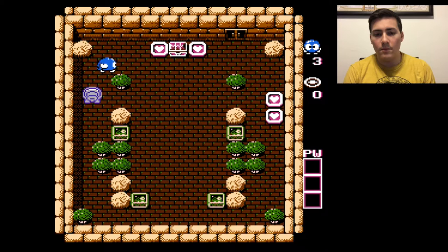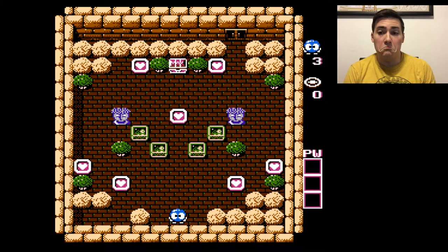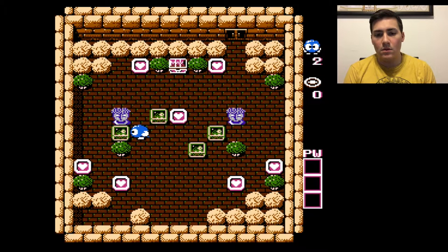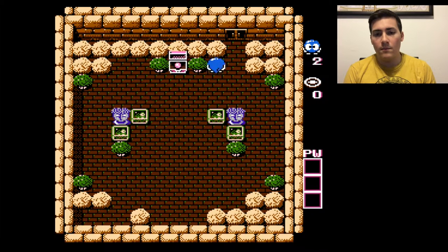I don't know what to do with this guy. I guess he doesn't just blindly chase me — interesting. I don't know how he decides where to go. These guys I remember: they shoot at you, so if I walk in front of them like that, I die. But what I think I can do is push these blocks up here — can't hit me now. I'm just gonna stay clear of them for these last two hearts. And I'm done.